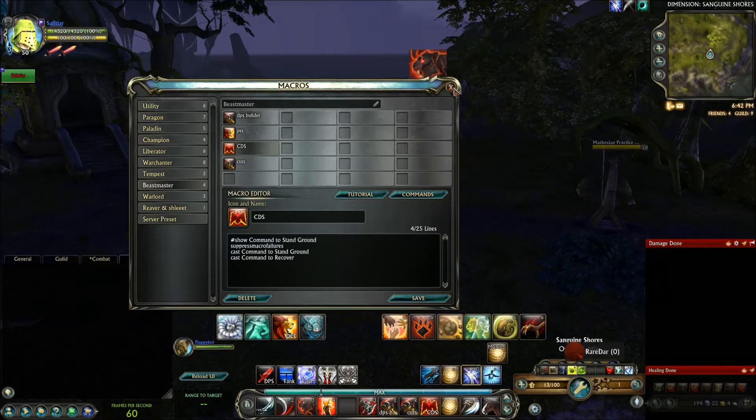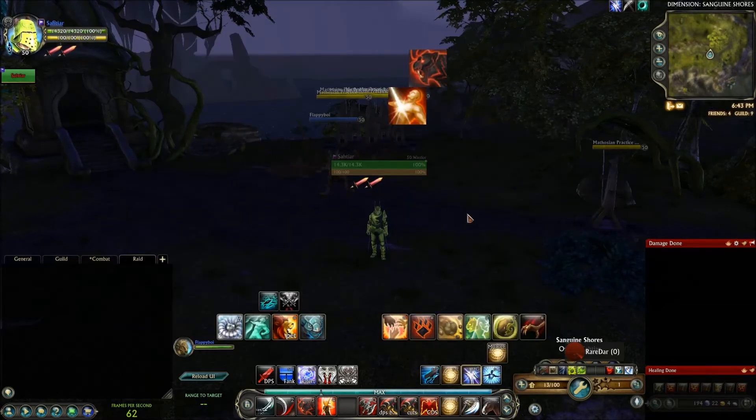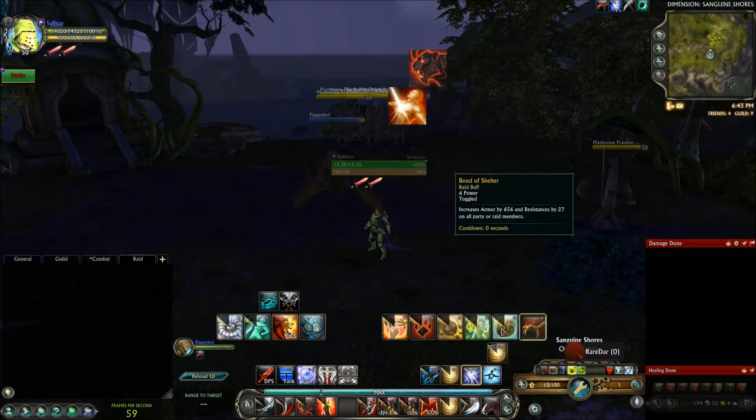Just a quick note: I've decided to spend two points into Purge, but you can get a spec without Purge as well and spend those points in Primal Fury to get more pet DPS, or if you really wish you can get Flinching Strike, which is an interrupt from Paragon. But I've decided not to get it for this spec. So now that we've covered macros, abilities, and buffs, I think it's time to talk about the opener.